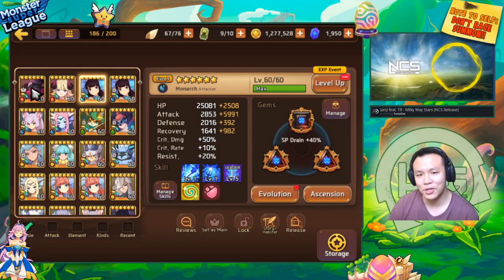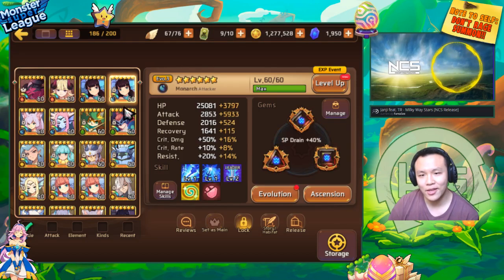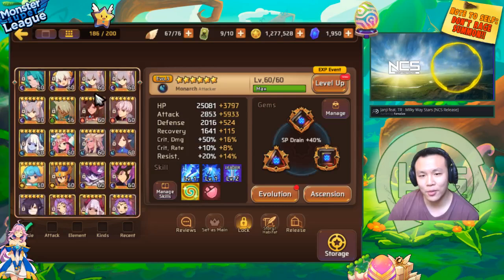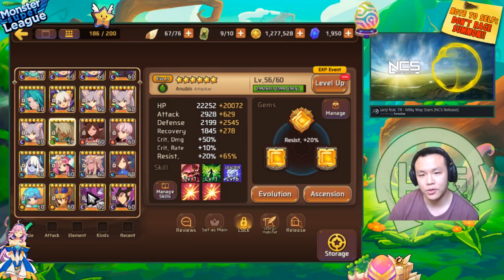I would have liked to use my Jin on that level, but they do have those Minotaurs which are very, very annoying — they're really hard to kill. The last unit, which you might find a little bit surprising, is this Wood Anubis. He's basically built as a filler for a future monster I want to try to use for this team.